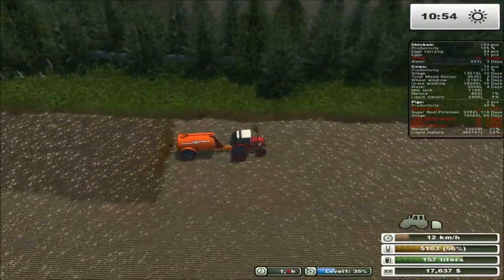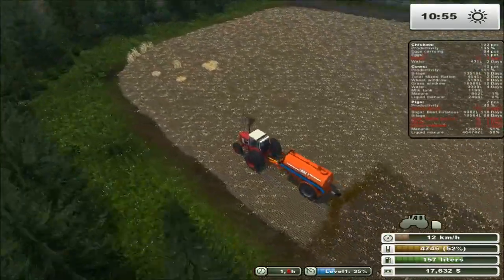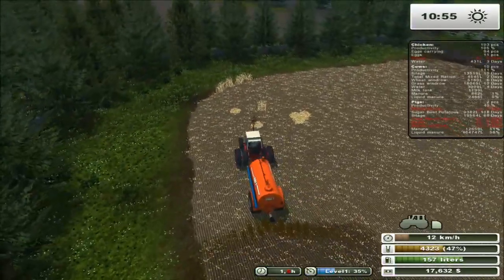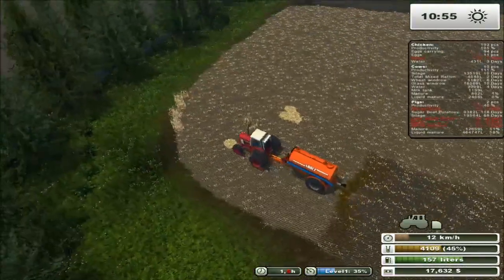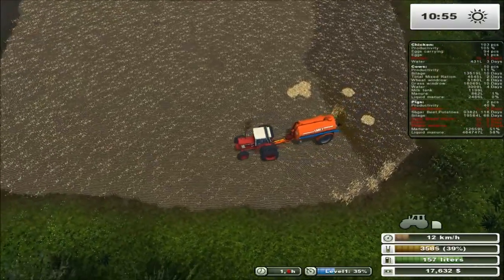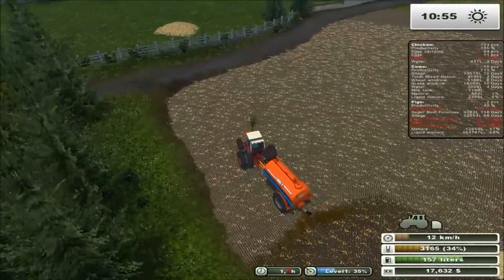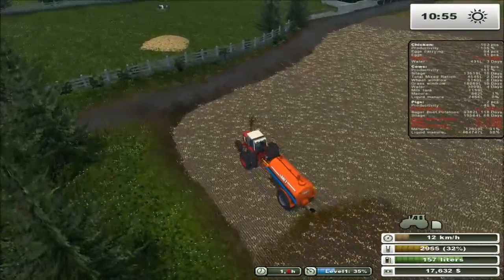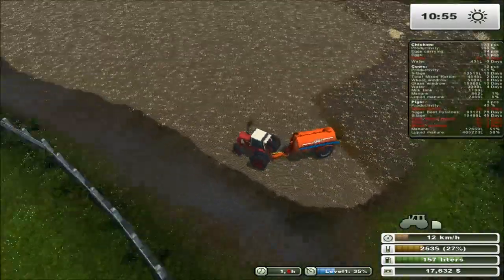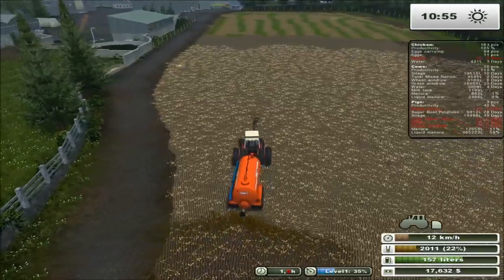I really like this particular Abbey manure handling pack. Even the solid manure spreader is really nice - I just don't like how it's a side discharge as opposed to a rear discharge, but just the way they decided to make it. It's a really nice solid manure spreader, even though I don't use it very often. It's mainly because it's side discharge. I produce more than enough liquid manure to handle the whole field basically.